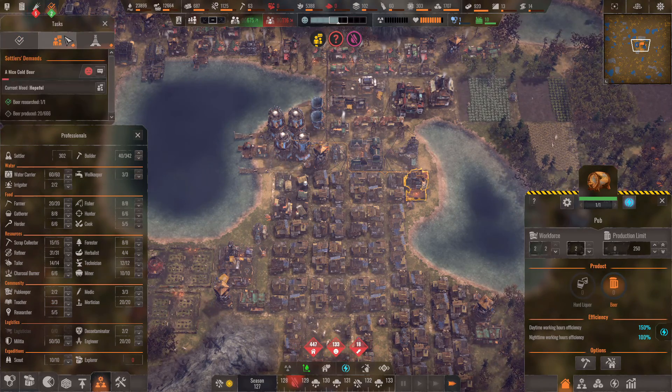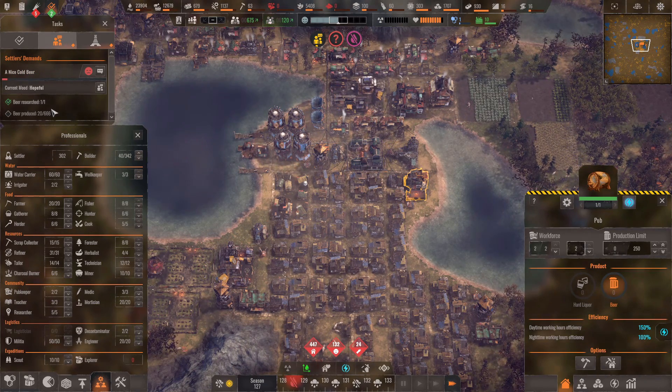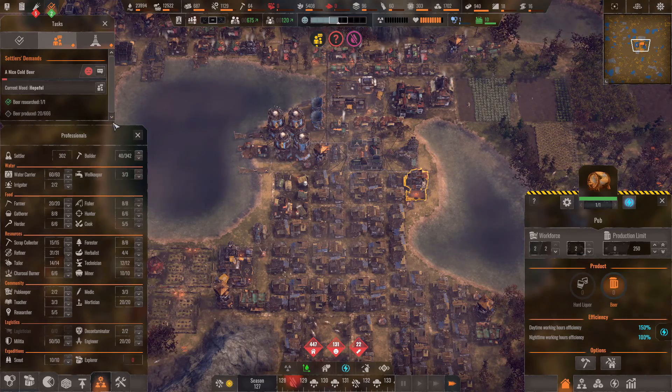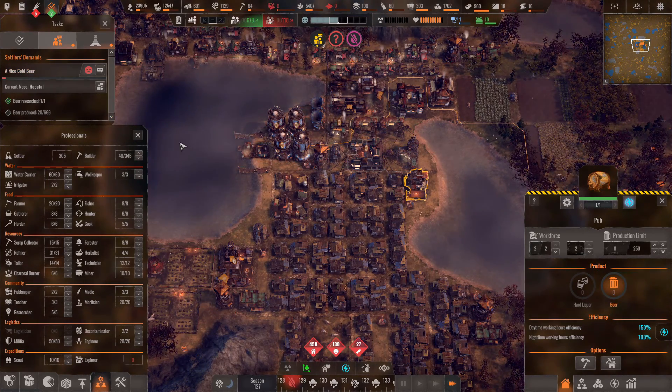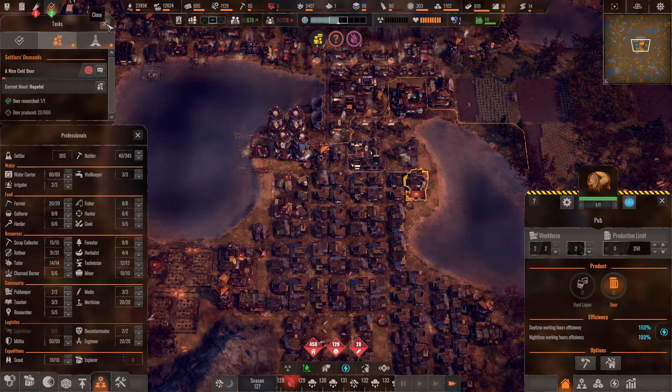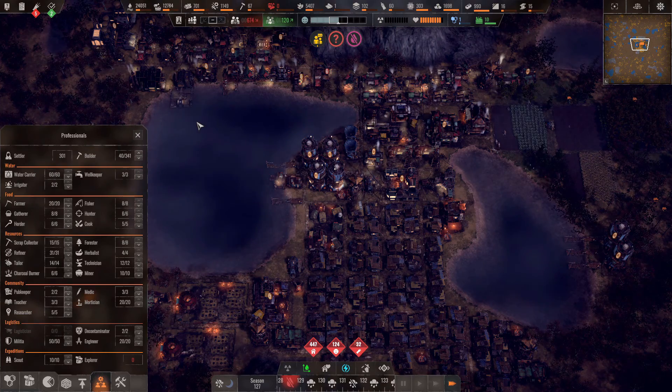Yeah, we're not getting that beer demand done. We only produced 20 and we need 666 — that's not happening. Sorry guys, it's going to have to be unhappy. I can't produce it if I haven't got the wheat — that just didn't give me enough time. That was a bit rubbish.